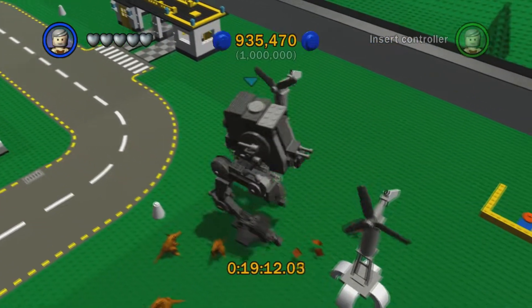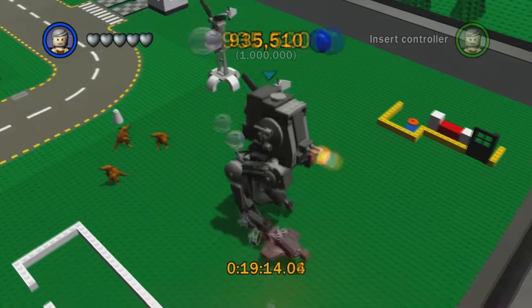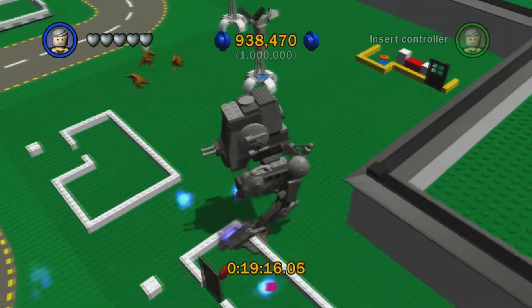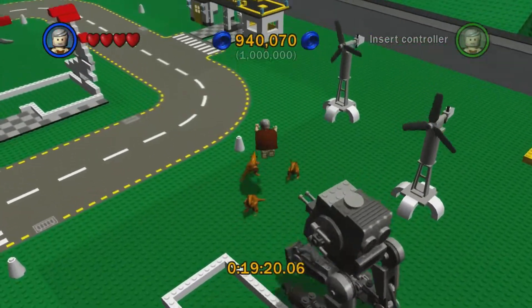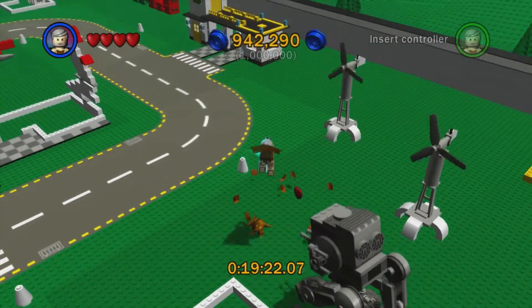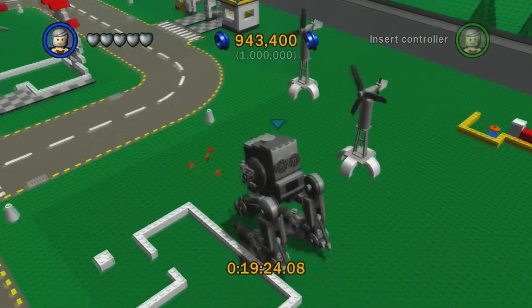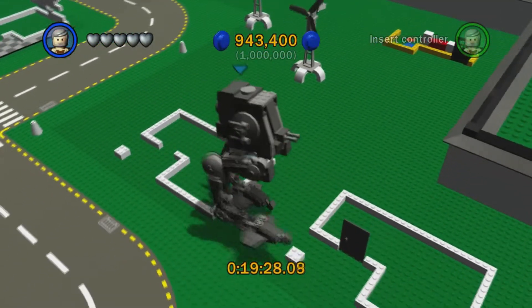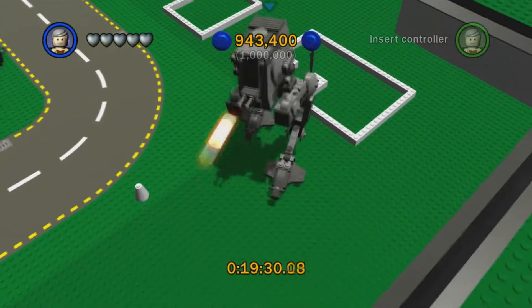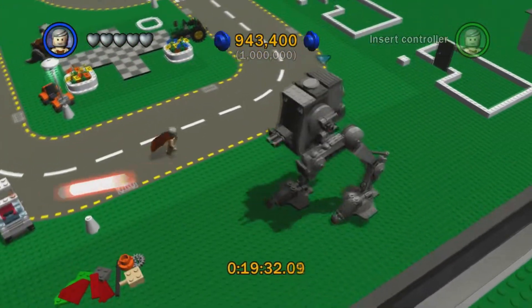At this point, if you've been following along, all you've got to do is just destroy everything in sight, including these little Womp Rats right here, which I've left unattended. I'm just going to destroy them by hand because the AT-ST is way too slow. We're almost there — just a little ways away from one million studs. We're just going to use this thing to shoot down anything that has escaped our grasp at this point.